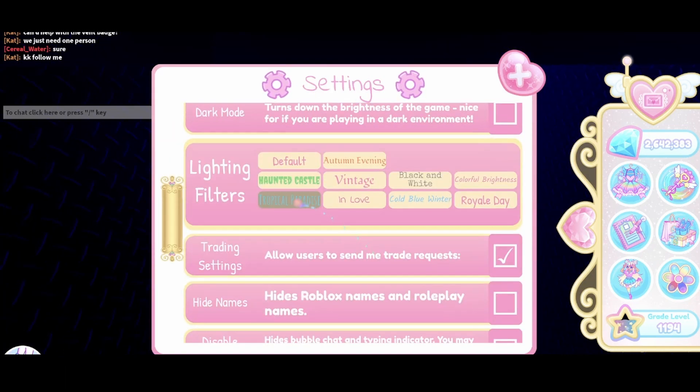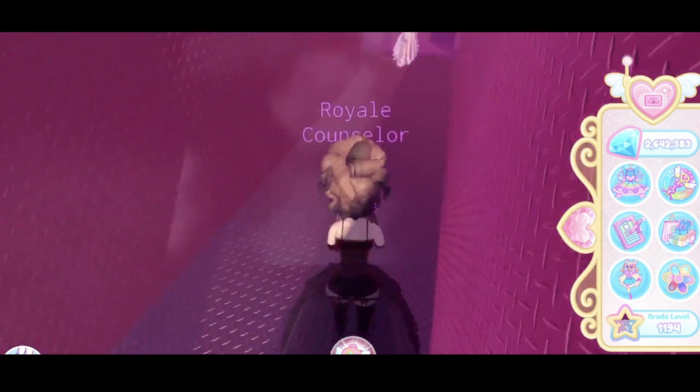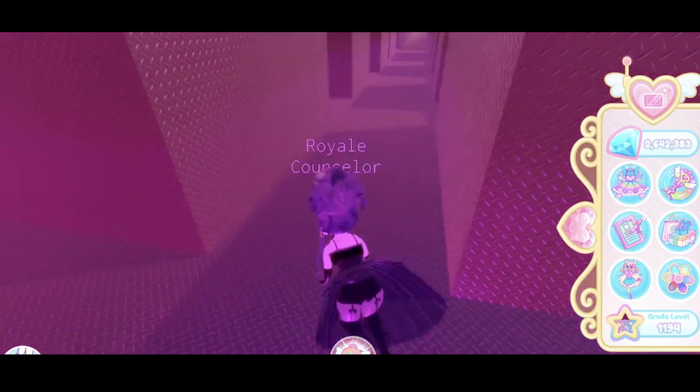Activate the tropical paradise setting to make it more clear on where you're going. For the rainy day chest, you go first to the left, then to the right, then to the right again, and you just go running all the way to the end.